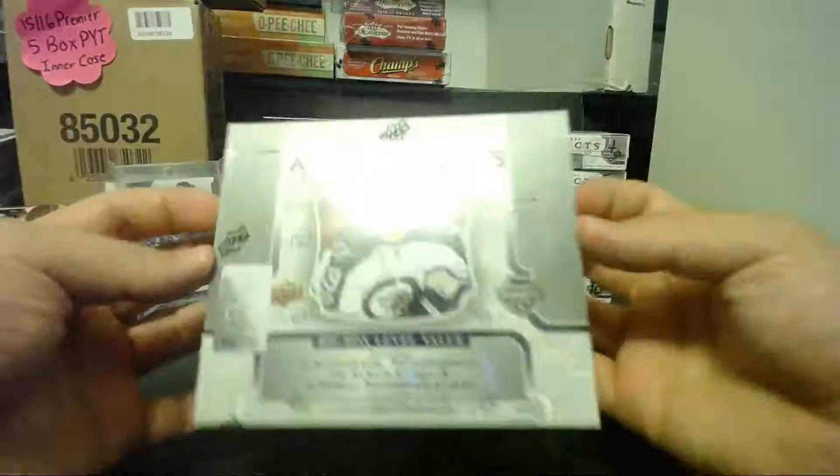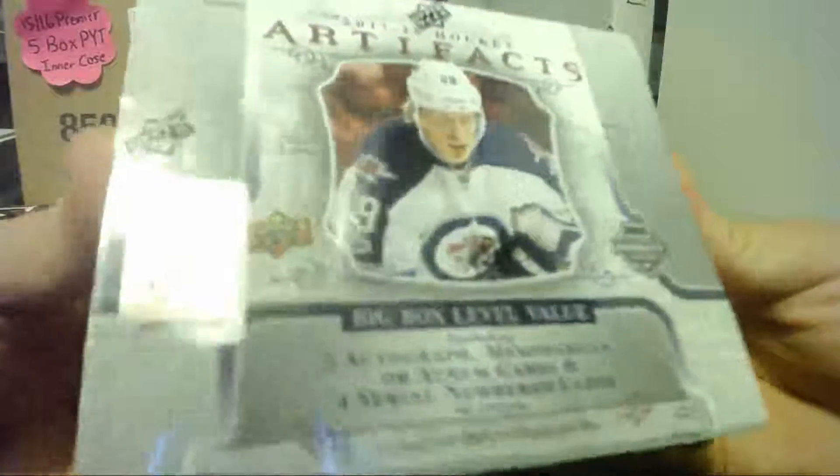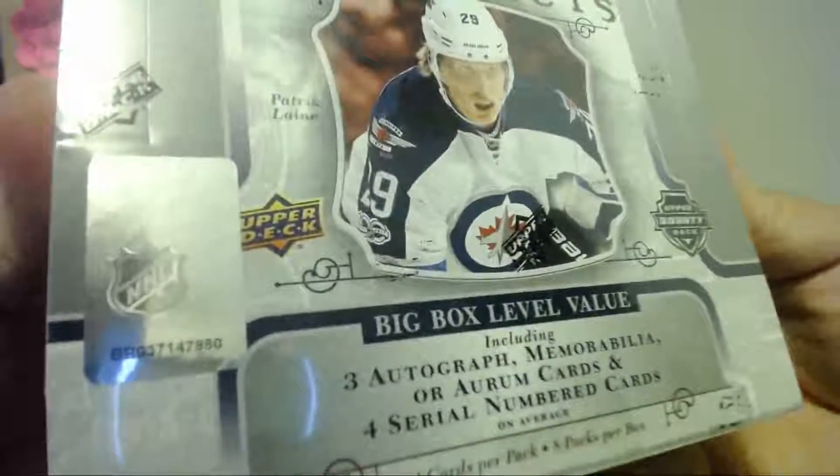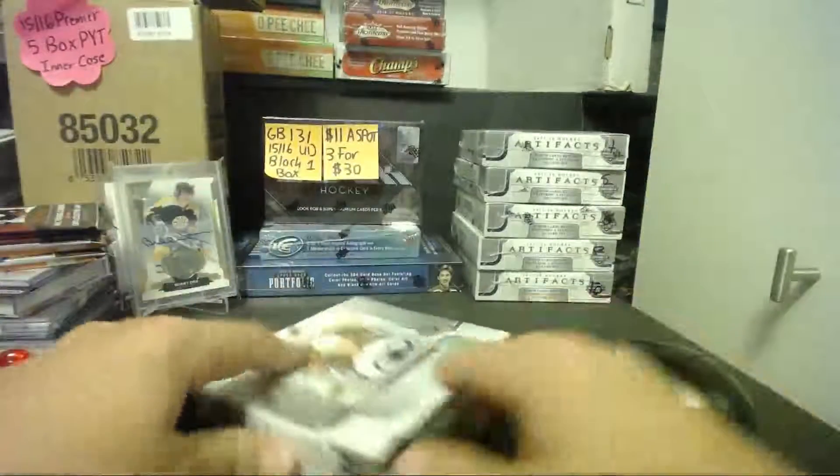Alright buddy, good luck. Here we go. This is a box for Mr. J. Borgens. He selected box number 7 from the case, also known as number 9807 from when we took it out of the case. Good luck buddy.